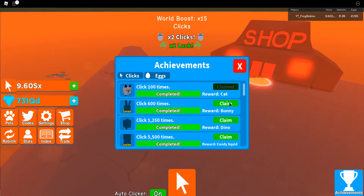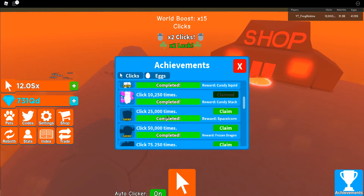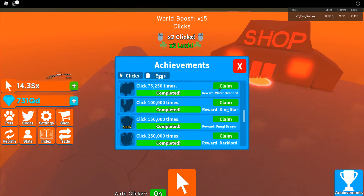For clicking achievements: a cat at 100, a shiny bunny at 600, a dino at 1,250, a shiny candy squid at 5,500, a candy stack at 10,250, a shiny space acorn at 25,000 clicks, a shiny frozen dragon at 50,000 clicks, and a water overlord at 75,250 clicks.